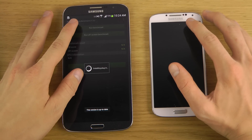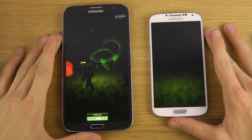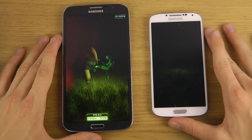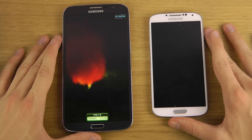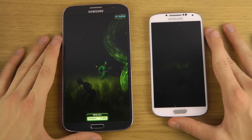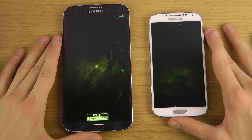Now we'll be checking out a 3D benchmark app, but we have some problems running it on the S4 Google Edition under Android 4.3 — you don't see the figures that you should be able to see. Not quite sure why, but with technology you sometimes have problems. That said, we are going to get a score on the Galaxy S4 — you always get a score eventually.